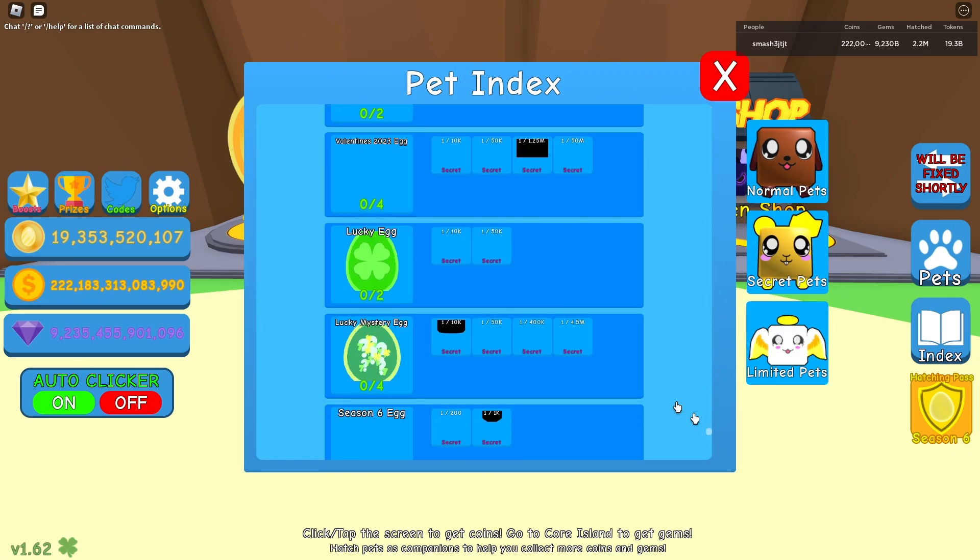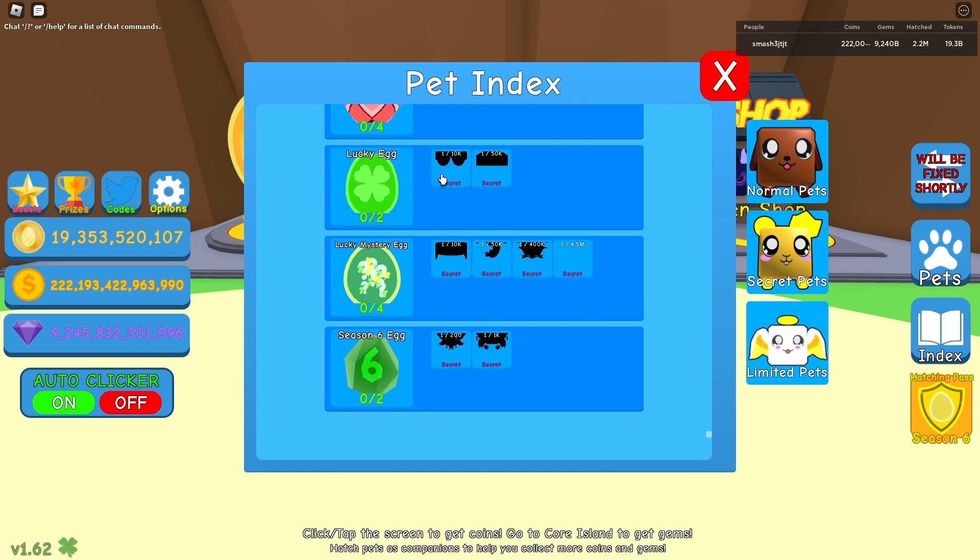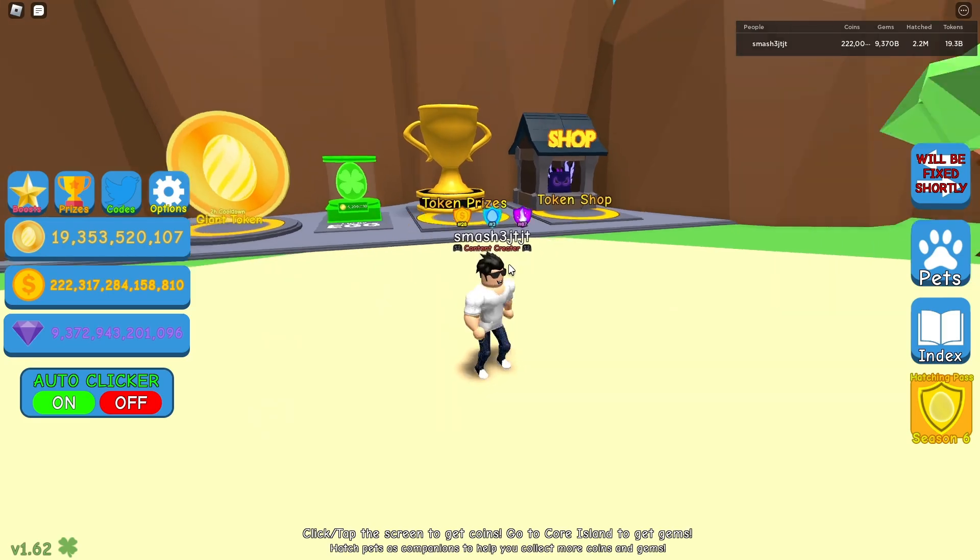Lucky Egg contains a secret — that's one in 10,000 or one in 50,000. Lucky Mystery Egg contains a pet secret that's one in 10,000, one in 50,000, one in 400,000, or one in 4.5 million. And remember, I have all max luck. Season Six Egg is one in 200 or one in 1,000, and they all look really cool.